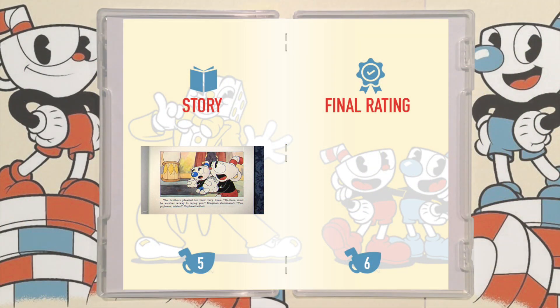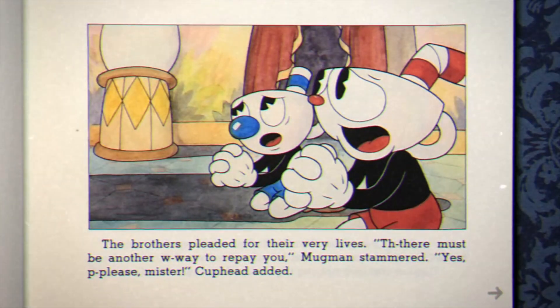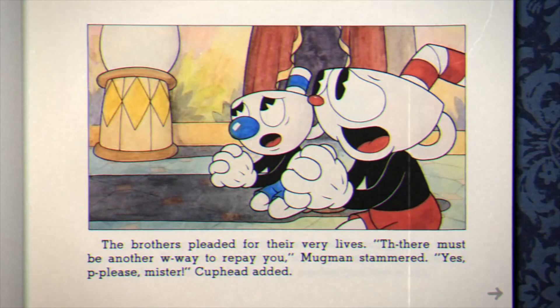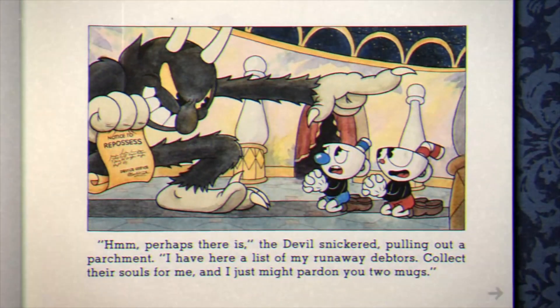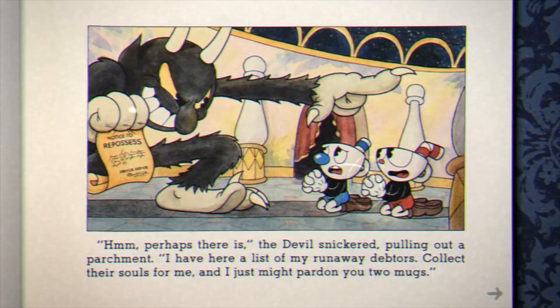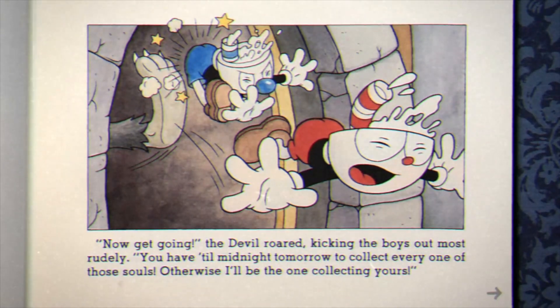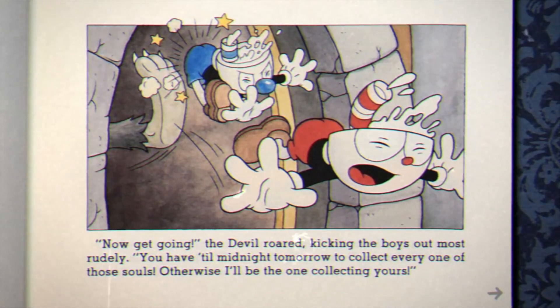Lastly, I'd like to discuss the story. As I mentioned before, Cuphead and his pal Mugman are in serious debt — it will cost them their lives if they don't defeat the Devil's betrayers. This loose-fitting story makes the game feel urgent and really adds to the atmosphere. Aside from that, the core of this game is its aesthetic, not its story.